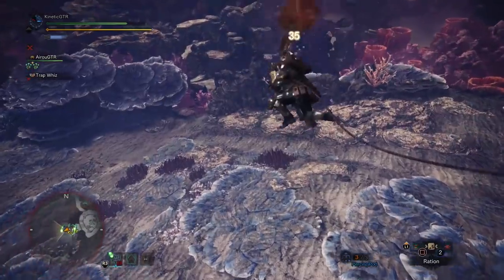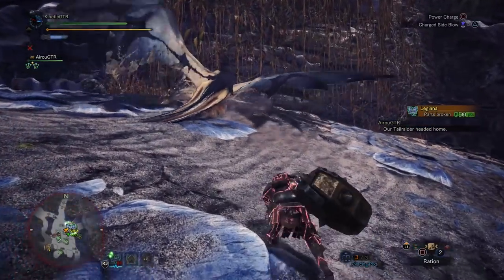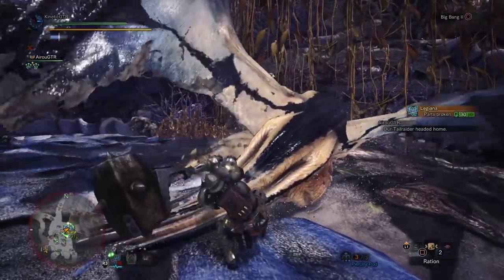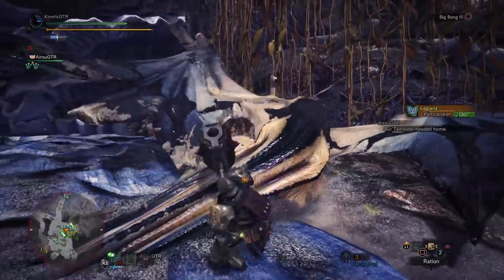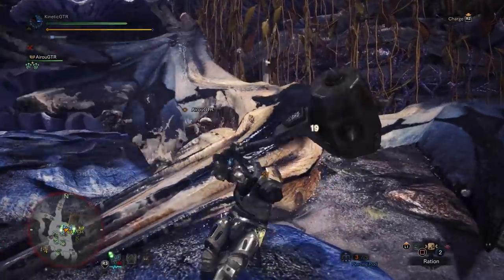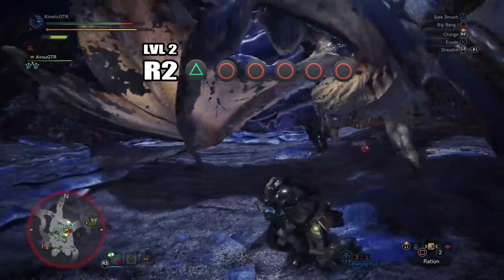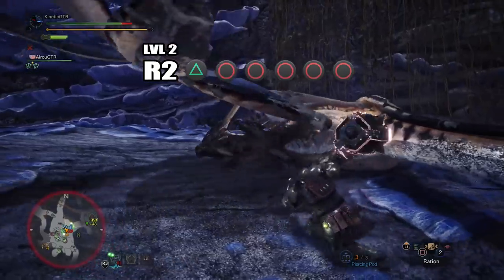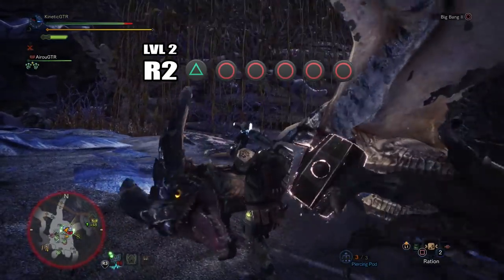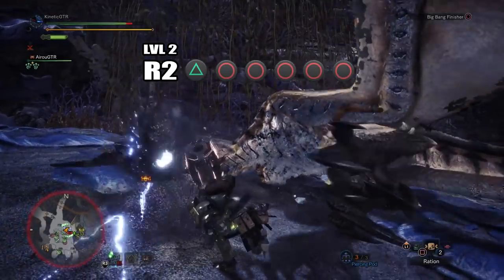That pretty much wraps it up for the core moves, but what about combos? How do we put all this together? The short answer: anything with Big Bang. With fights as dynamic as they are, I often find it easiest to get into position and into the combo starting with a level 2 charge attack. The little animation allows you to quickly reposition, and then pressing triangle and going into Big Bang with circle will perform a really powerful Big Bang combo.